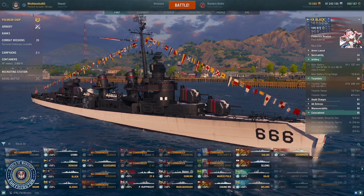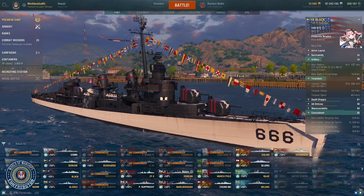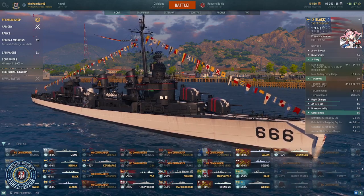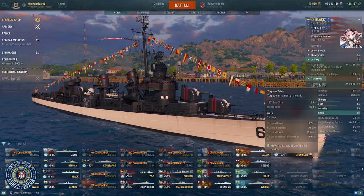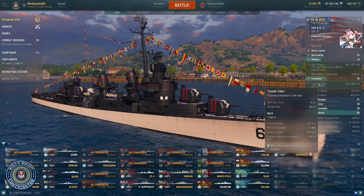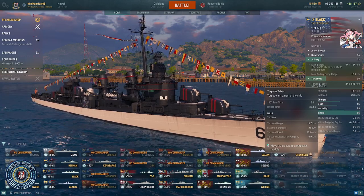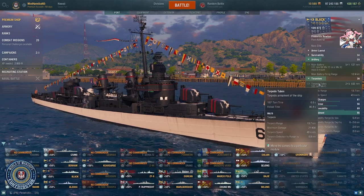For the DDs, the first one I recommend is the Black. The reason I recommend the Black is, beyond it coming back into the game just recently, you have smoke on yourself and you have a heal, plus you have really high damage torps that come in at 21,600 max damage. This allows you to fight well against battleships or cruisers, and in a straight-up fight against a DD, most of the time between the smoke and the radar, you are going to win that 100%.